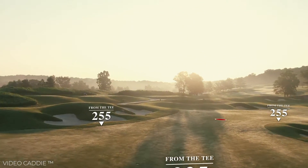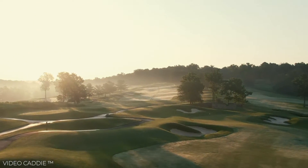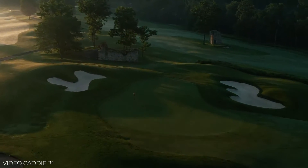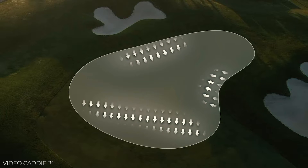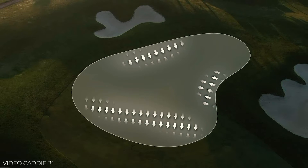Players hitting left-to-right tee shots will find themselves in optimal position for their second shots. However, if you try to cut too much off the dogleg, you may end up in one of the two deep fairway bunkers guarding the right-hand side. The green will funnel balls towards the center and off the front.